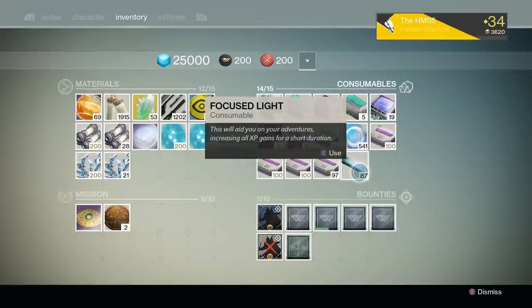Especially considering our third way of storing XP, which is via Focus Light. Now, Focus Light doesn't actually give you any XP, but what it does do is increase all XP gains on your character for the next 30 minutes by 50%.